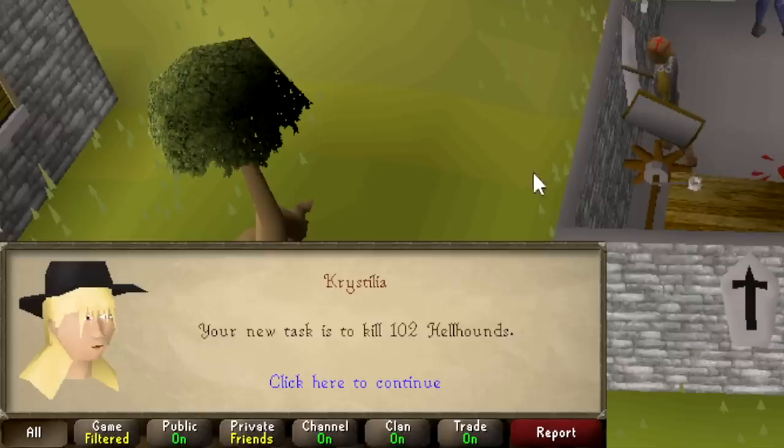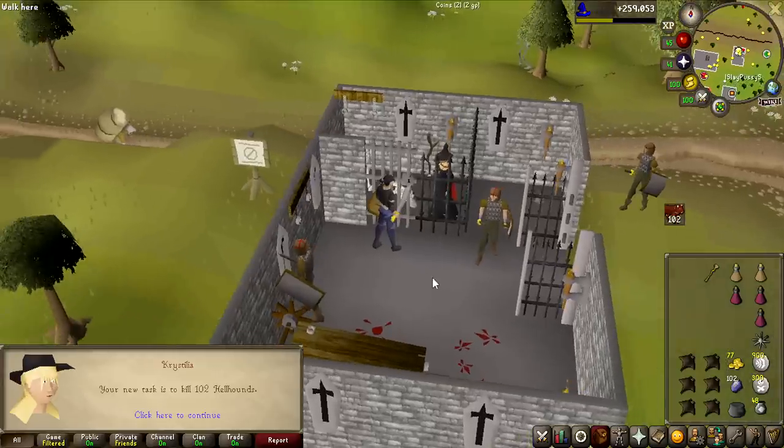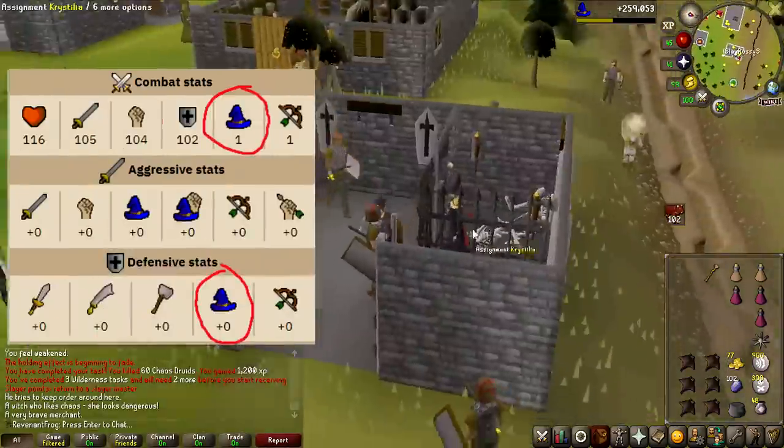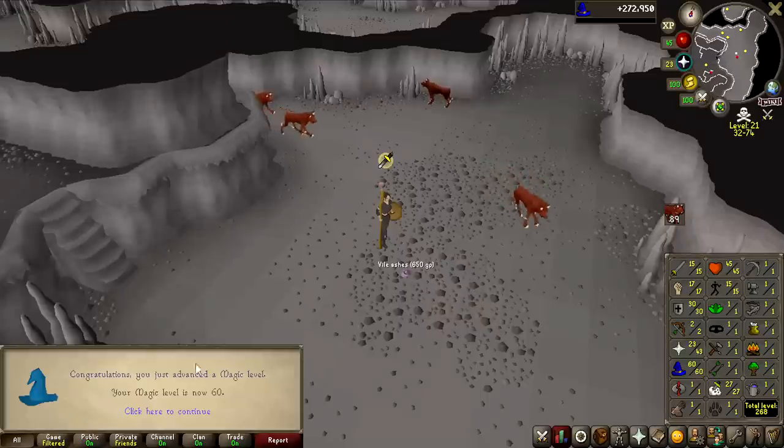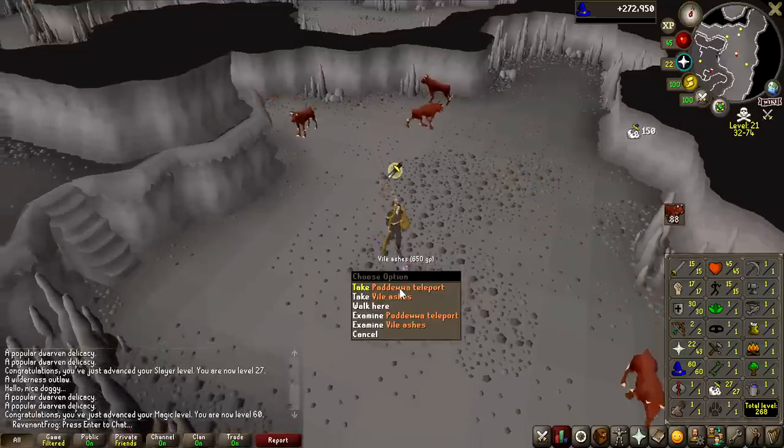That is a pretty hefty task — 102 Hellhounds — but it is a pretty decent task. They are weak to magic, so this is going to be the task I get 60 magic on. And there we go, that is 60 magic completed. It's time for some upgrades.